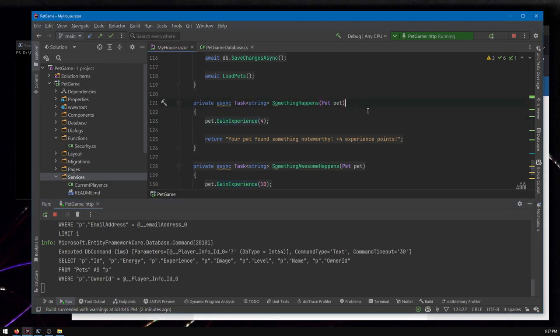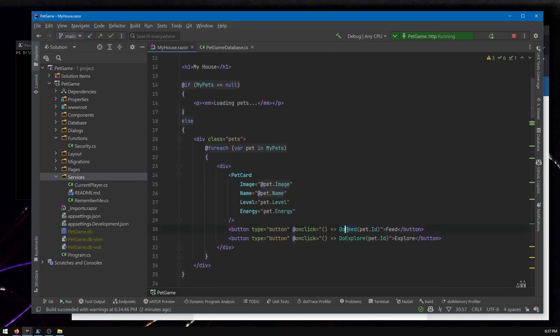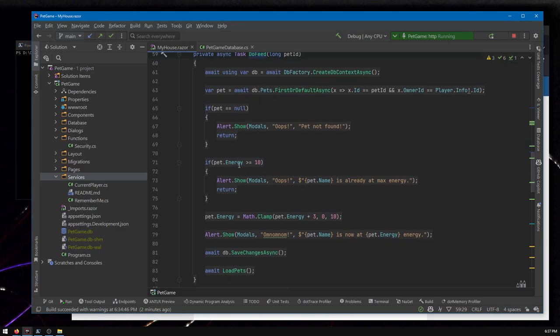The first thing we want to do — where we take actions like feed or explore — we're going to want to record some sort of stat, assuming that you succeeded. So in these cases we would count it, and when it crosses the threshold of 10, 100, or 1000, give you an achievement.